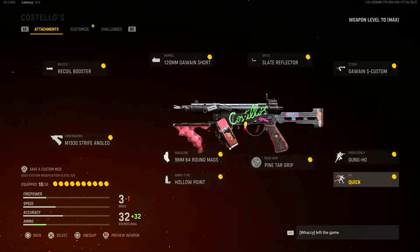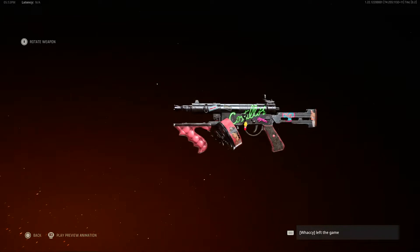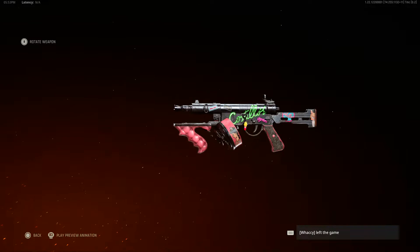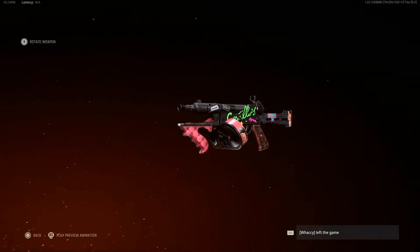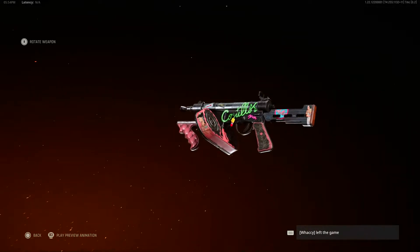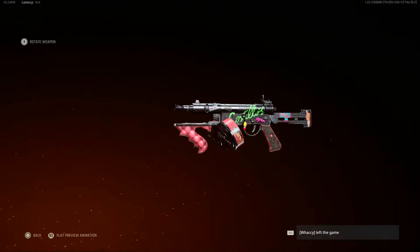Now we'll jump to the aesthetic and practicality. Starting with the aesthetic — this blueprint is not really that great looking. Costello's seems to be sort of a restaurant diner bar thing from the Umbrella Academy. Aesthetically it doesn't look that great — it's kind of plain. You can see some diner-themed aesthetics like the chair on the grip as well as the pink waiter lady on the mag, but it's very plain. Not super crazy or super cool — in fact the other blueprint looks better. I'm going to give the aesthetic a 5 out of 10.